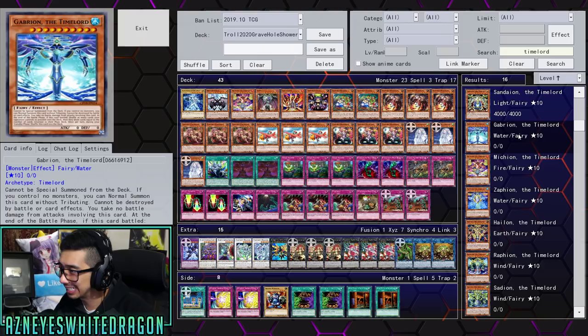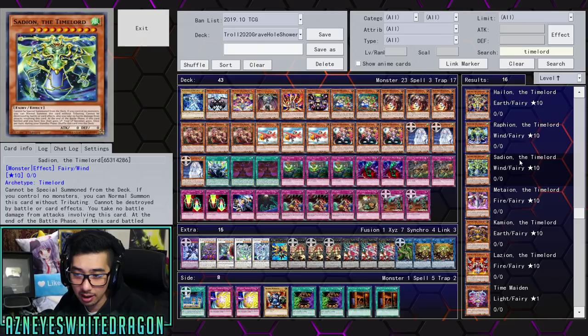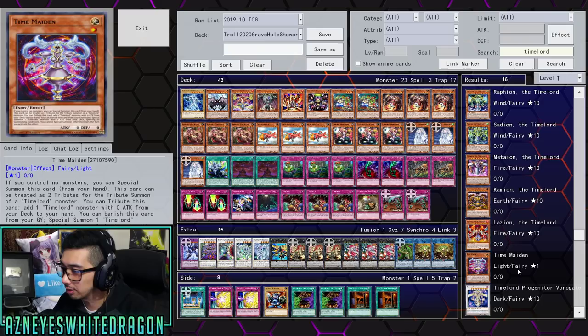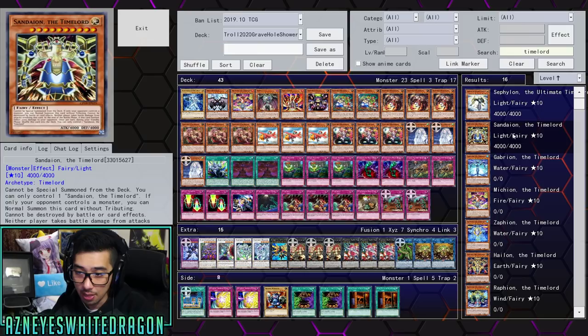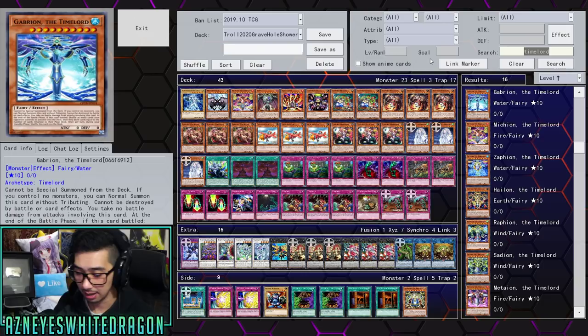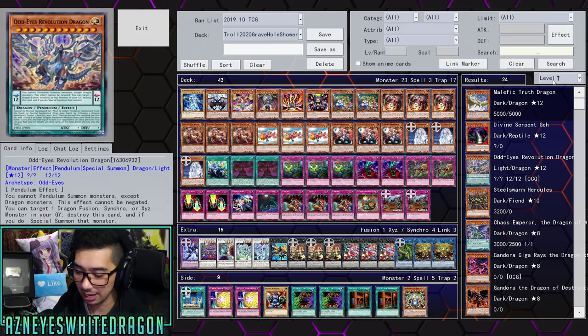There's one Time Lord that just makes your opponent's life points go to half, and there's also one that deals 2000 damage. There's one called Sation — at the end of the battle phase, battles you get to inflict 2000 damage to your opponent. I would definitely recommend running Sation. And then there's one that halves your opponent's life points — I'm trying to remember the exact name.